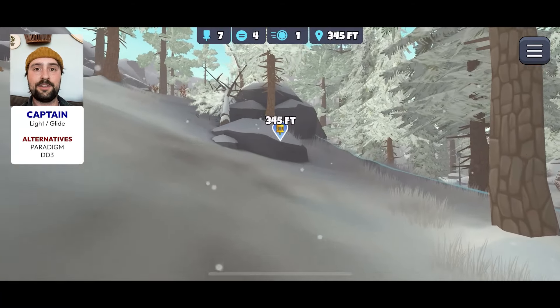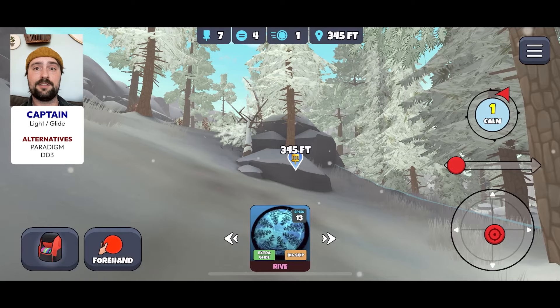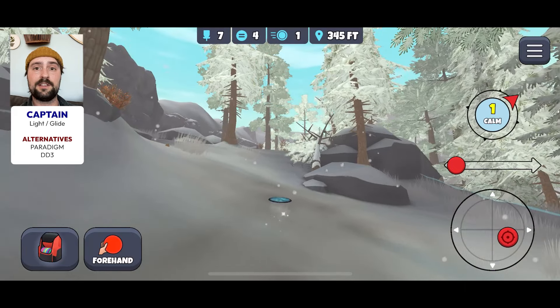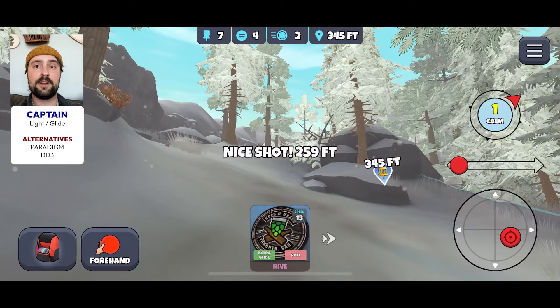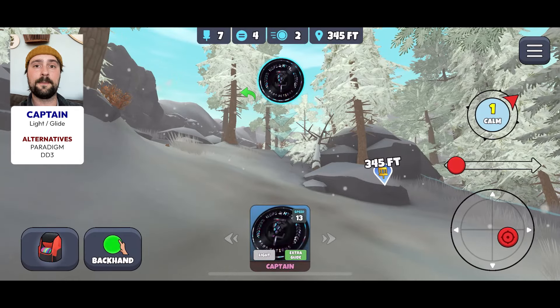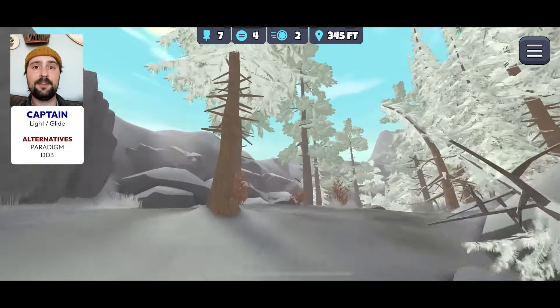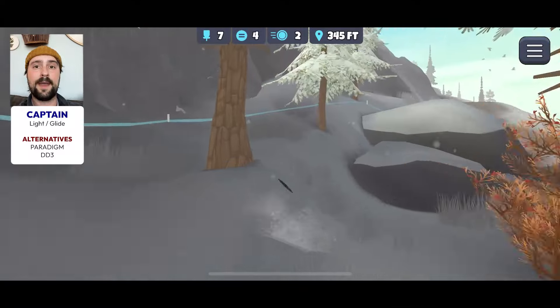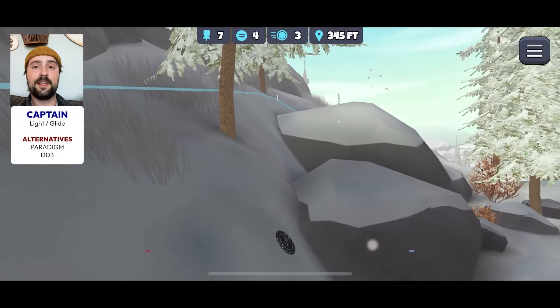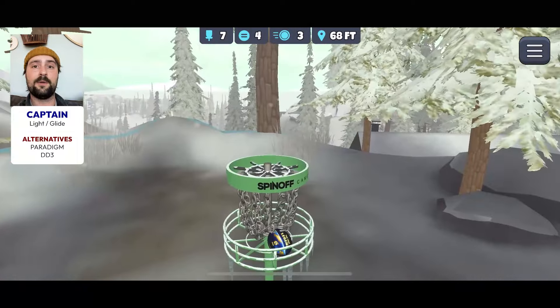Now if you get out of position on this hole, it's going to be really tempting to go Glide Skip max distance driver, but worst case scenario it fades out too early, you skip past that out of bounds line, and you're looking at bogey at best. What you can do if you're out of position and a normal driver isn't going to go far enough: go backhand with a turn or flippy light Glide driver. Go sweeping backhand — this shot is surprisingly forgiving. The left side is really open and plays so far uphill the disc is going to stay on turn and just shape the fairway perfectly.